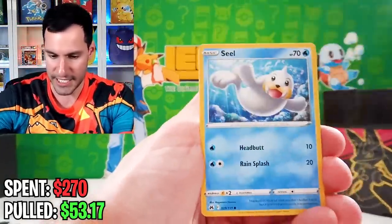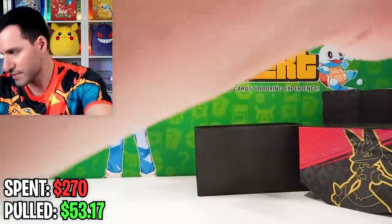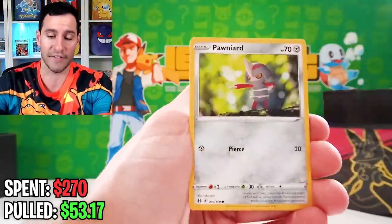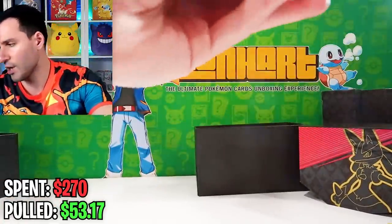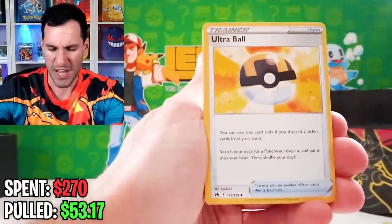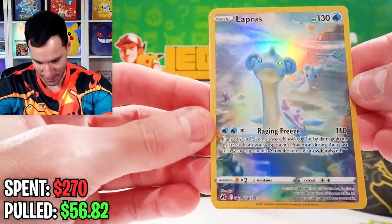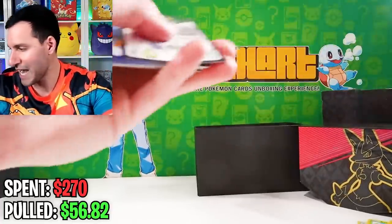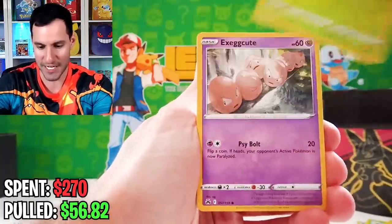Then you can mark them off the list. Oddish, Seal, Friends in Sinnoh, and a Friends in the Hisuian region card — I have not pulled either of those, so that would be very nice. I'm going to pull more of the Pikachu cards and all of these ultra rares and above — not counting the Lucario promo — as part of the total to try to get up to $270. A beautiful Lapras — actually there are two of them — and a Blossom. I haven't pulled that specific one and there's no texture on it, but the artwork is absolutely beautiful. We also get a Friends in Hisuian card.